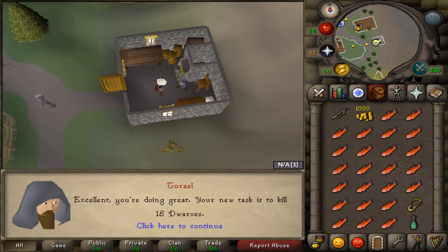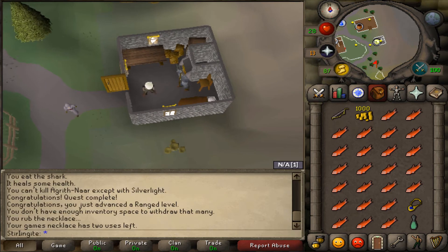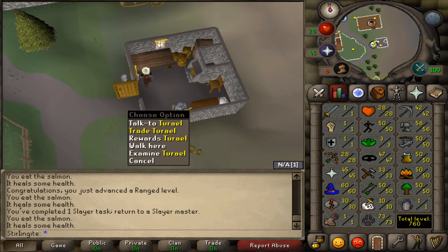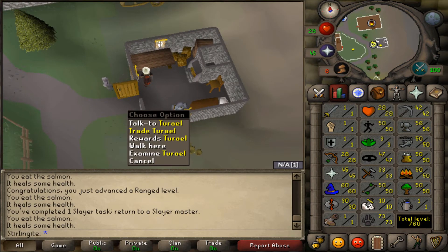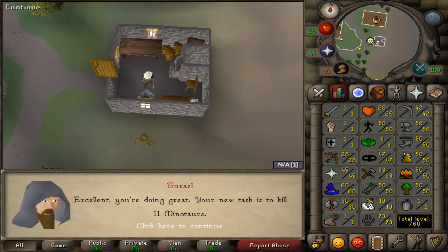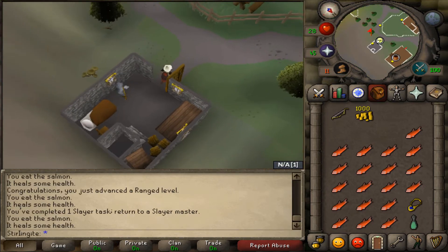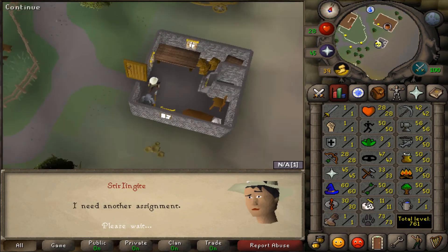While training my range I decided I'd get slayer up as well. My first task on this account is 18 dwarves. From that dwarf task I got one slayer level and one ranging level, and now my next task is minotaurs.